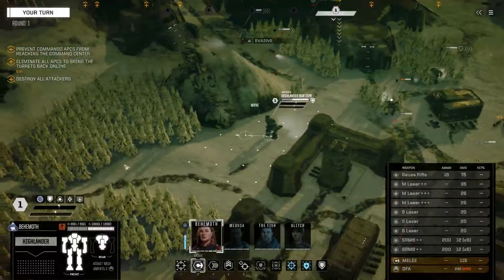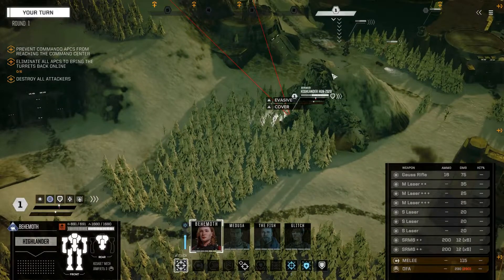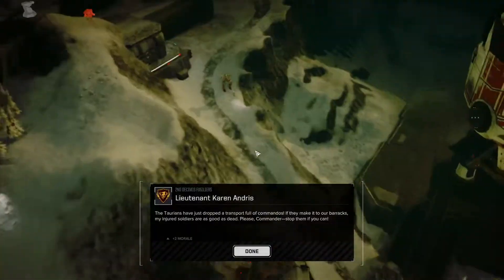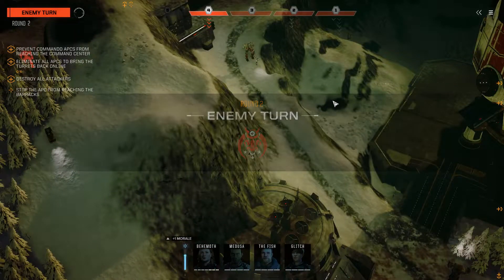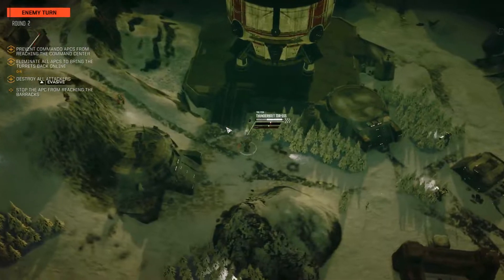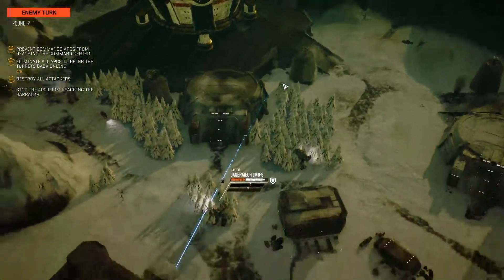It seems like these little APCs — you don't have to worry about the damage they do because it seems like they're just going to sprint every turn. Behemoth actually doesn't want to move so I'm just going to jump up onto the high ground here, then she can just turn and give covering fire across the whole valley. Commando is making for the barracks — yep. Jimmy the Fish is on it, he's going to keep pushing up this road. Evasion on that Commando — damn, a lot of evasion. That's the Panther.